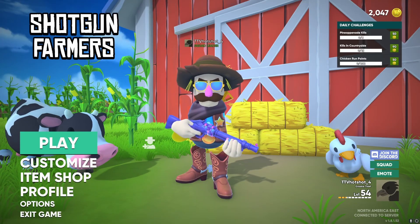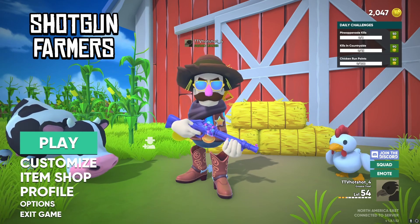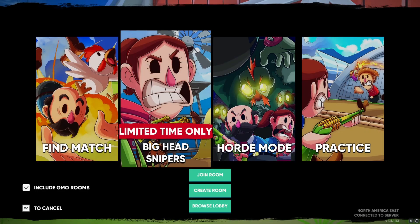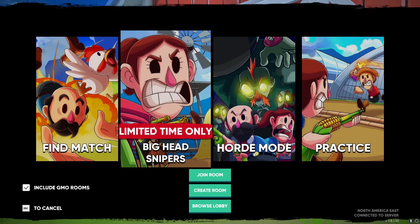What is up guys, it is iHotshot4 bringing you another Shotgun Farmers video. In this video I'm gonna be playing the new game mode, which is the big head snipers. We're gonna be trying to knock off some heads, try and use the asparagus sniper or whatever it's called to get some kills. Let's see how it goes and get right into it.